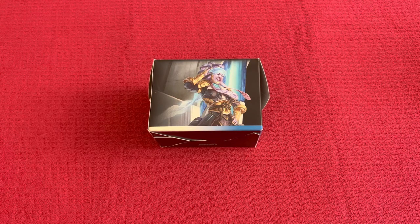The deck is composed of 27 creatures, Jace Architect of Thought for its Planeswalker, 12 Instants and Sorceries, 20 Artifacts, 2 Enchantments, and 37 Lands.